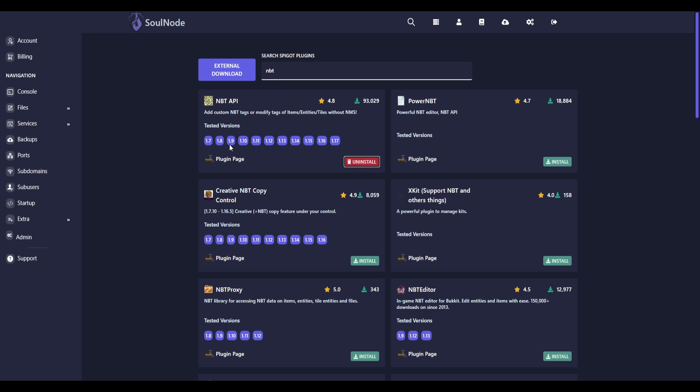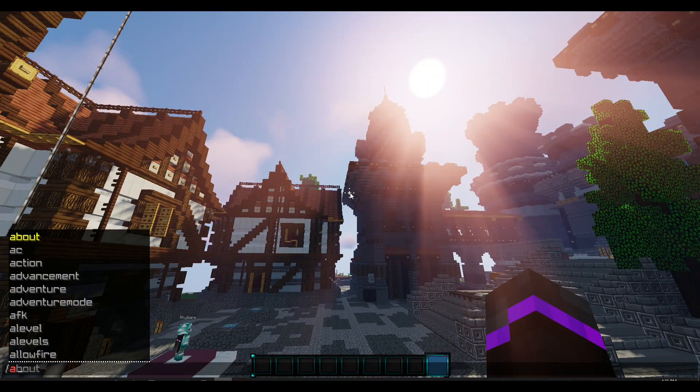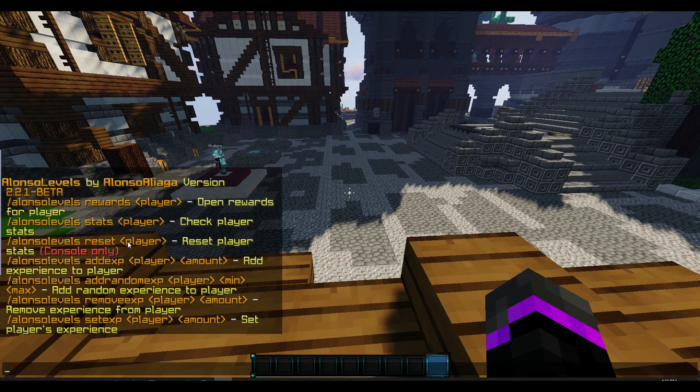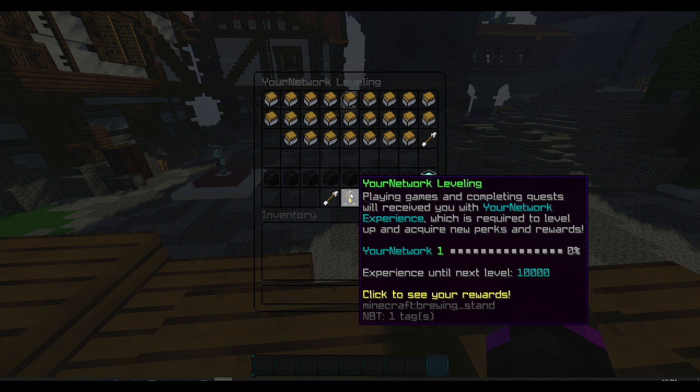Now let's go ahead and restart our server and we should be good to go. Once you have installed your plugins correctly, we can go ahead and do the main command which is '/alevel' — that stands for Alonzo Levels. Here's what your base commands look like.